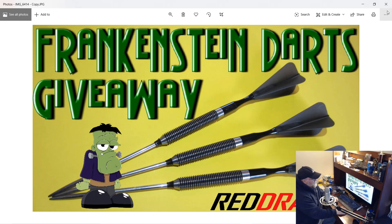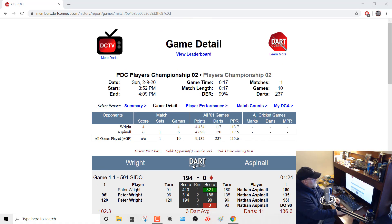Make sure you check out the Frankenstein Darts giveaway — I'll be doing the drawing next Sunday night and uploading the video on Monday. That's all I got guys. What a hell of a match today — 115.6 combined average. Darts are just getting out of control with the standard here. We'll see you on the next video, guys. Later.